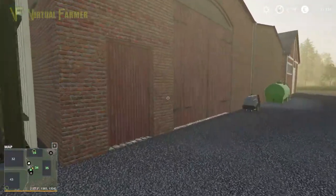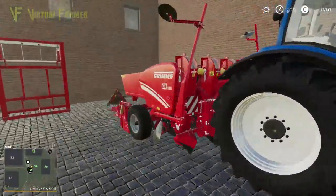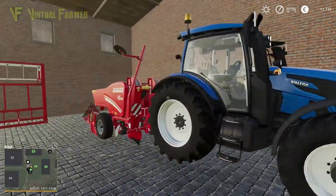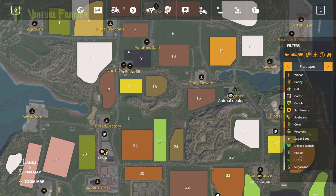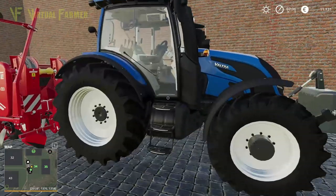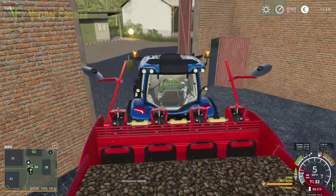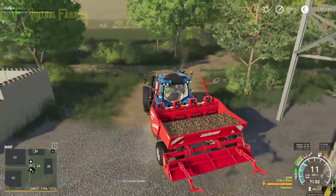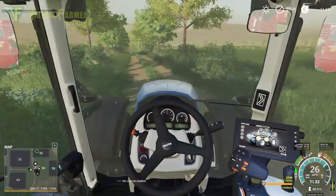We've got lots of work to do with hay making, but the thing we're going to get started on this morning is this — we're going to get the potato planting started. This is our potato planter filled up. It is field nine that we need to go and plant; this contract is worth 10,000. Field nine is up here — it's not a massive field — so it should be pretty good for us. Let's start this up and lift it up.